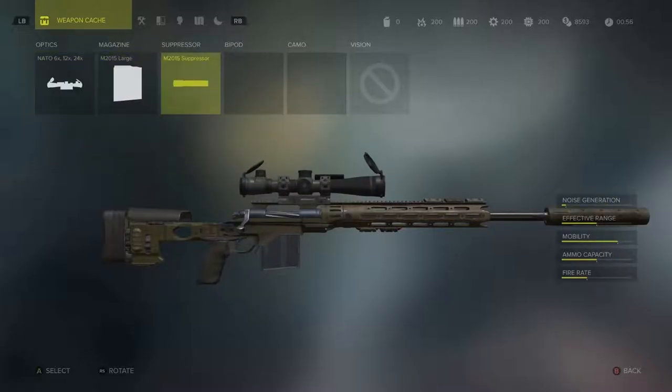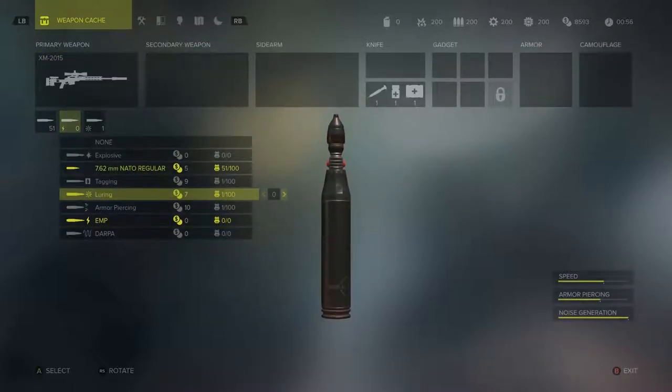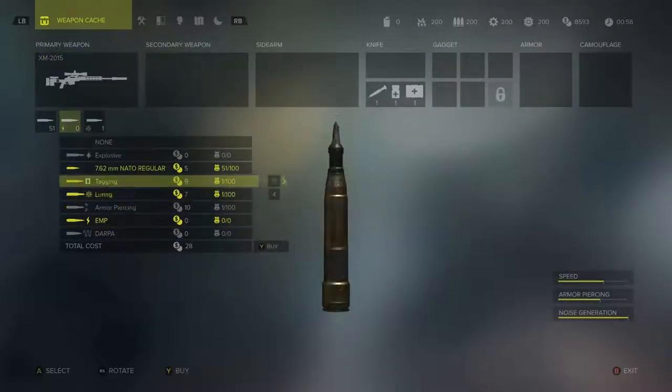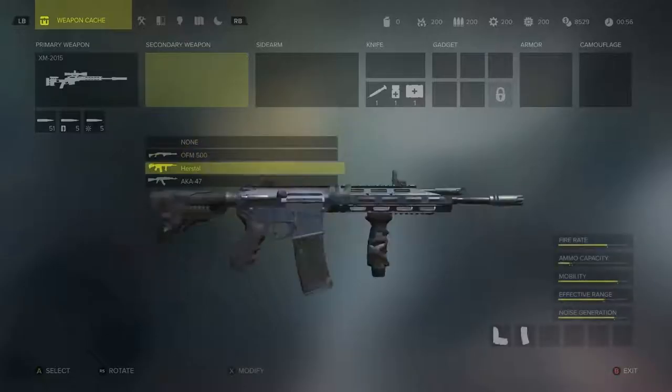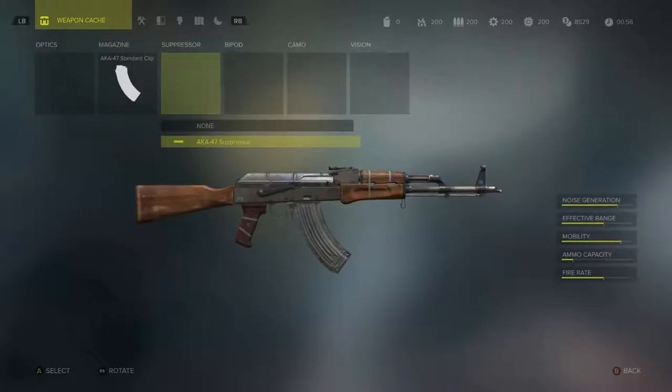We've already started choosing our loadout. We've taken our primary weapon, a sniper rifle, and we've bought a bunch of special bullets. Now we're going to take a secondary weapon, an AK-47, put a silencer on it, and grab a sidearm, the Garrett M9, also silenced.